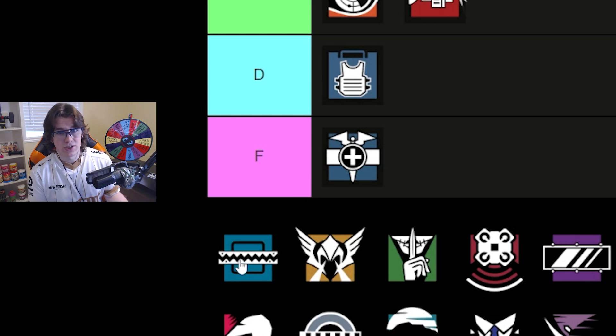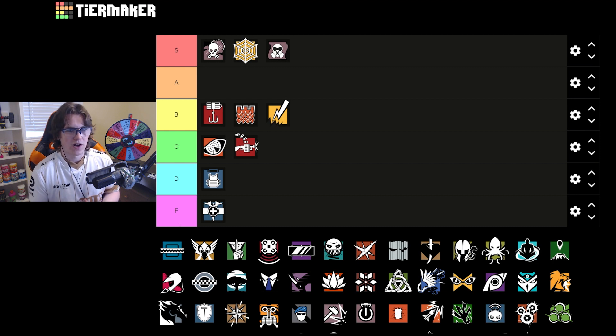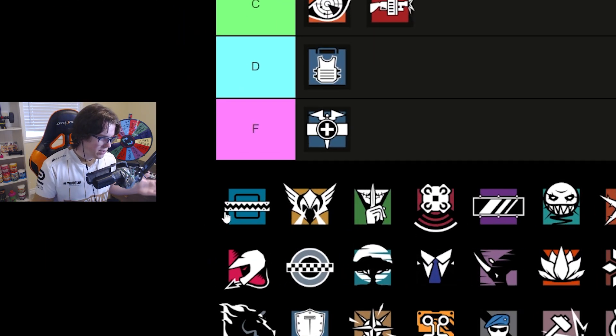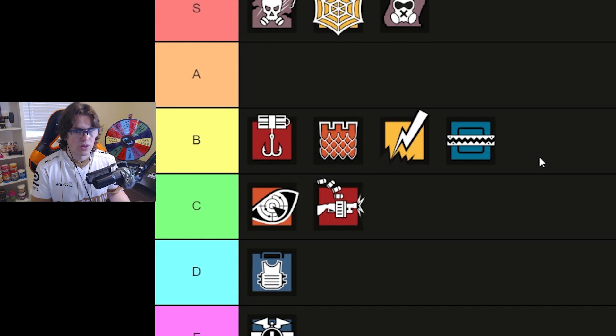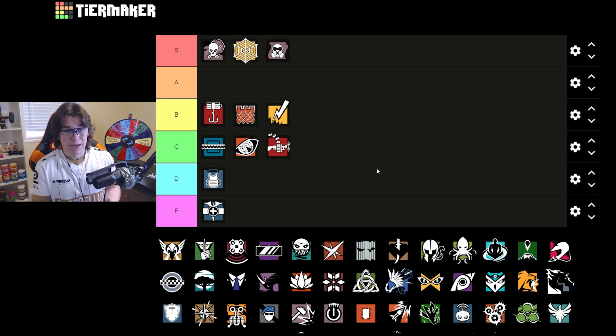Frost is really good on Clubhouse for the gym site at least. On the basement site, not getting much done with those Frost mats. On the CCTV site, you could put one at the top of the garage stairs — that's probably the only one that might get traction. Most of the time on Clubhouse you want utility that is reliable and consistent, whereas Frost mats are unpredictable. Frost is good on the gym site, but she's like bottom B or C tier for Clubhouse specifically. I'll put her right above Pulse in C tier.